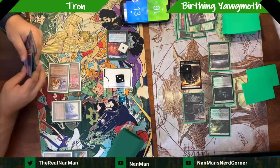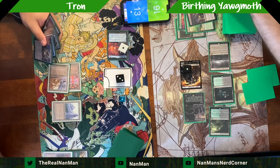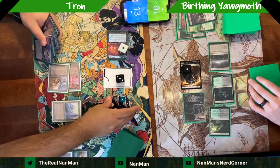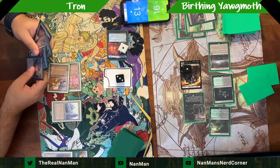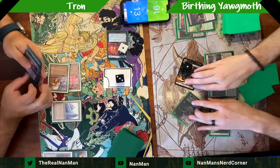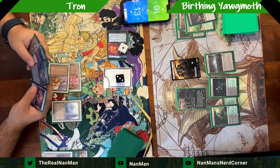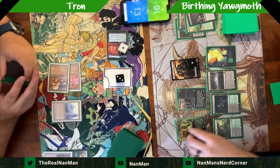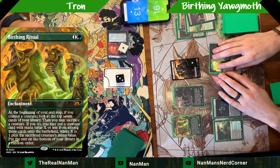Draw the card — and All is Dust. If you're playing a deck full of colored permanents like the Birthing Yawgmoth deck, All is Dust is a very powerful card. The Yawgmoth list with the Birthing Ritual is not running some of the same pieces as the traditional list — like Agatha's Soul Cauldron. But here we go: Birthing Ritual popping out.